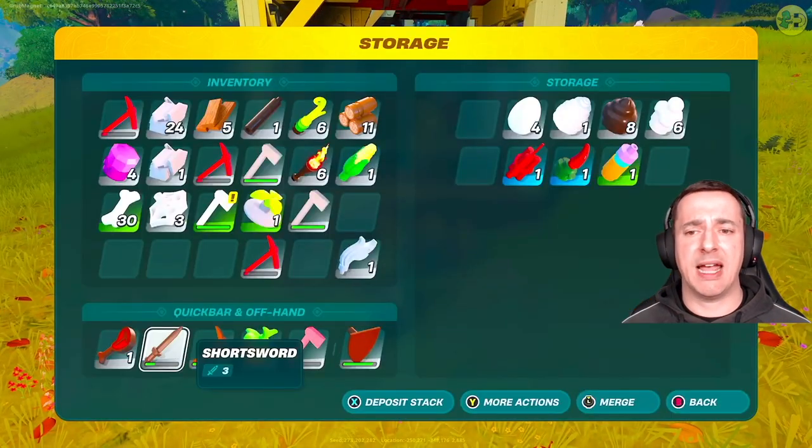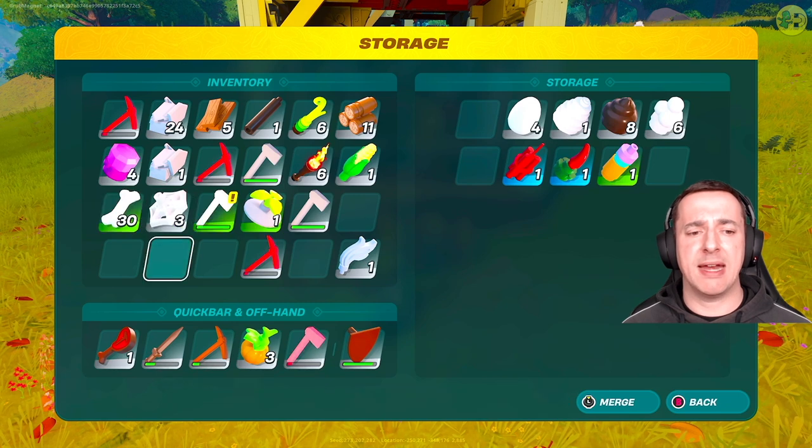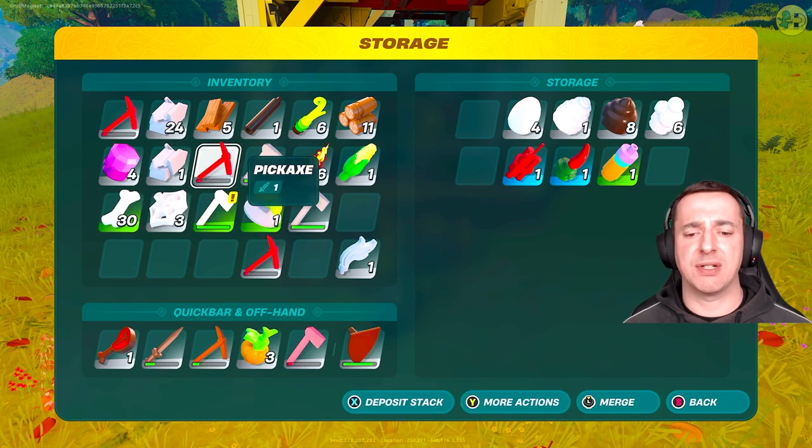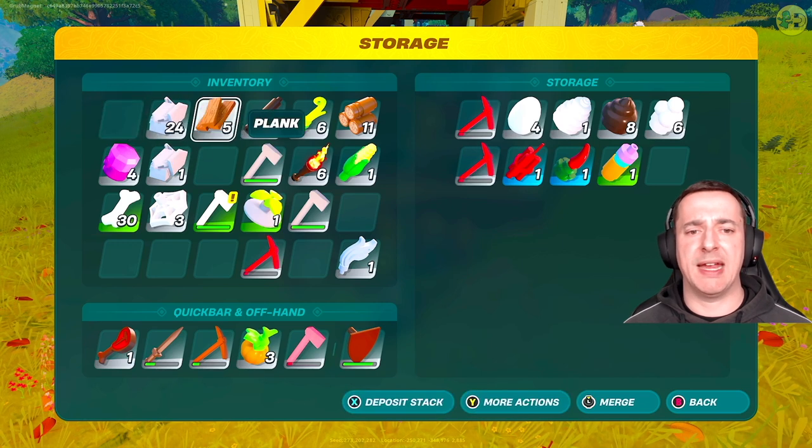The other thing you want to have ideally is a torch, so make sure you've got one of those, a bit of food to go in, and also try to free up a bit of inventory space to collect stuff because there's all sorts of stuff in caves.